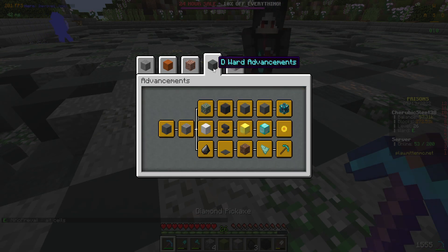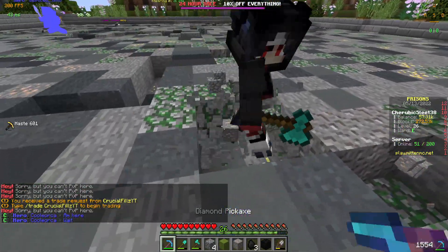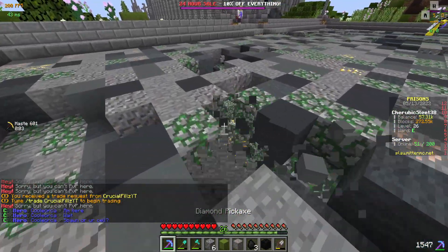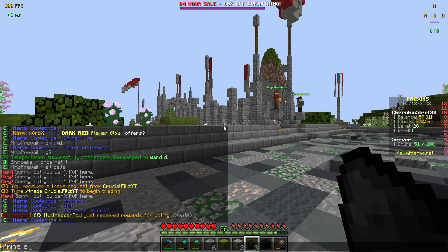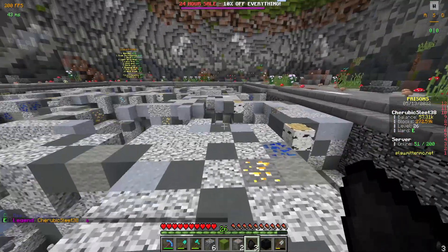I'll show you guys the quests you need to do. And there's iron ore. OP pickaxe, guys. Let's go to the mine I'm in — that's this mine. If I type A in chat, as you can see, I'm in E mine.